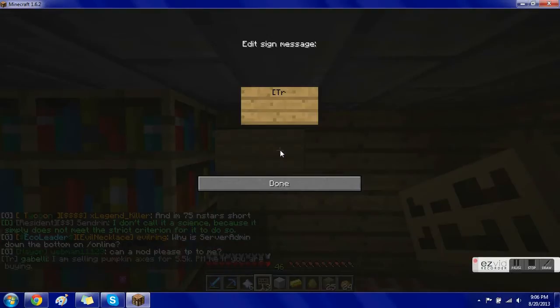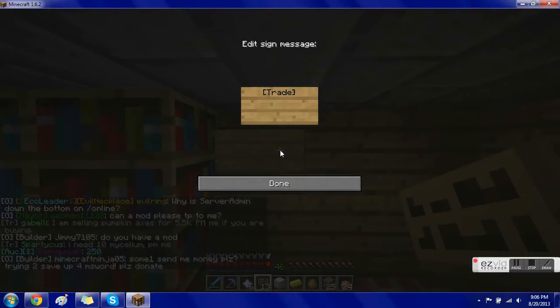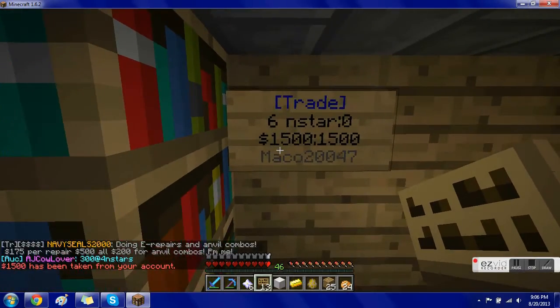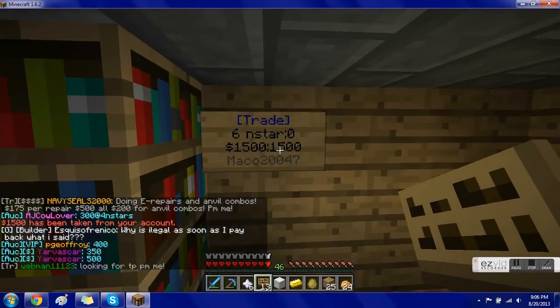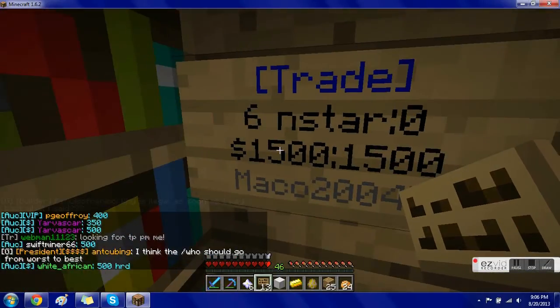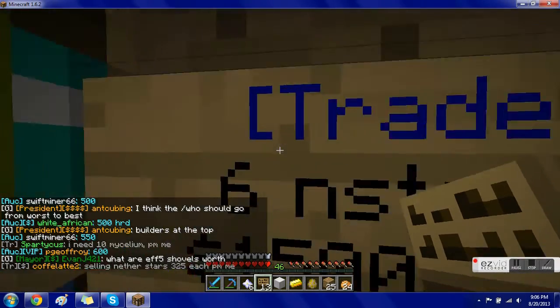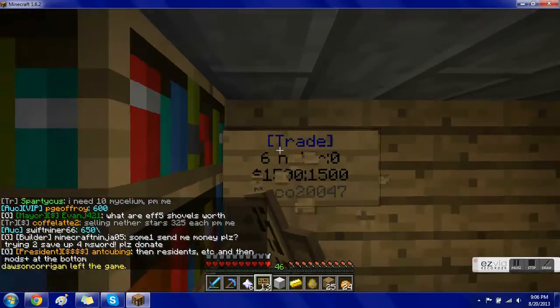Do the same thing I just did: square bracket trade square bracket, enter, six n star, then charge $1,500 and put $1,500 in the sign. When it's correct it'll light up blue and your name will appear under it. It takes 1500 out of your account, and when someone comes and buys it, it gives them that $1,500. It'll say '1500 colon zero' — that means the money in the sign is out — and the product line will say 'six n star' with however many you have.